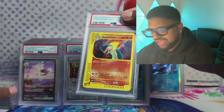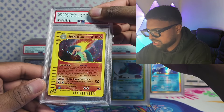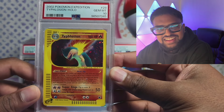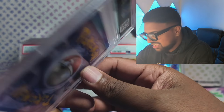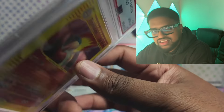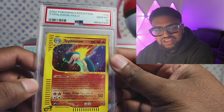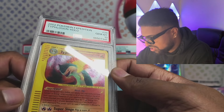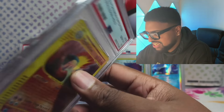Oh, I have no idea what this is — Typhlosion holo! Expedition Typhlosion holo in a gem mint 10! I don't even know where I got this from — I must have picked it up at one of the card shows, it probably looked mint. Always check your cards. Typhlosion holo 10 — GG chat!